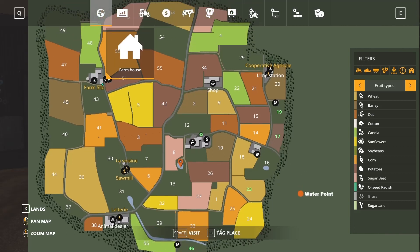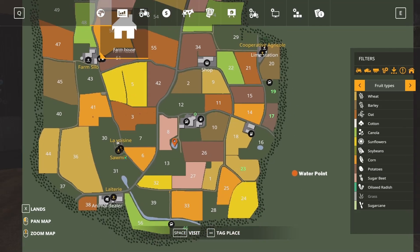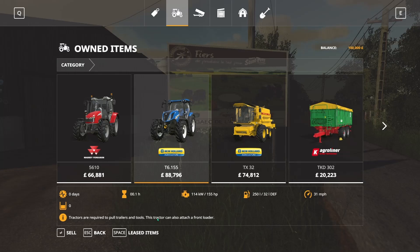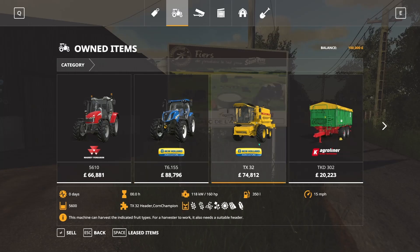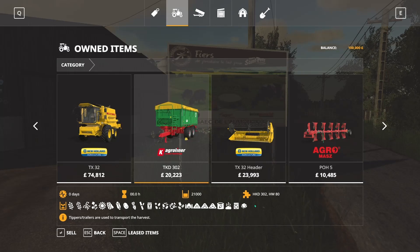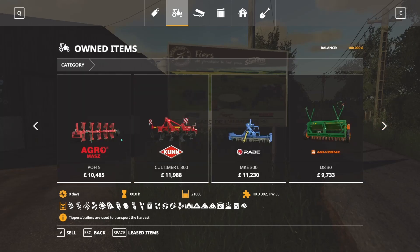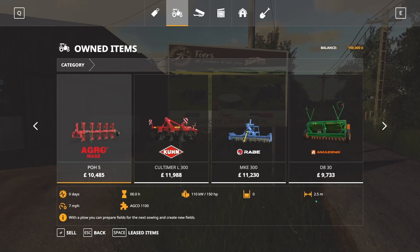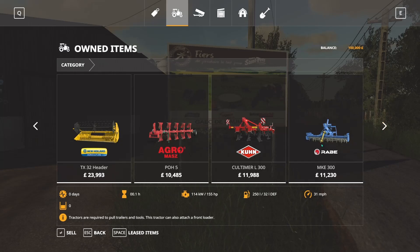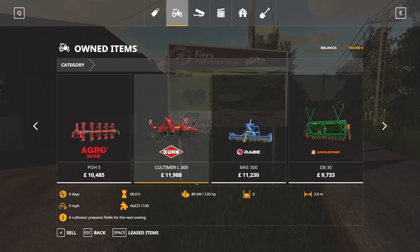This is where you'll spawn - the farmhouse - the second time you come into the map after you've saved it. So we start with a massive Ferguson 5610, 105 horses. A New Holland T6 155, the New Holland TX32 with a 5,600 capacity and its header at four meters for normal grains. You've got the AgriLiner tipper at 21,000. You have a plough at 2.5 meters. Oh yeah, you just about pull that plough - I'm going to say that's a bit tight. Then we have a cultivator.